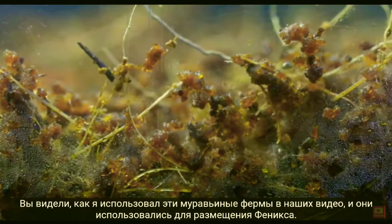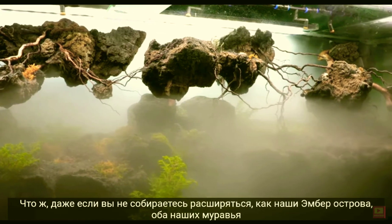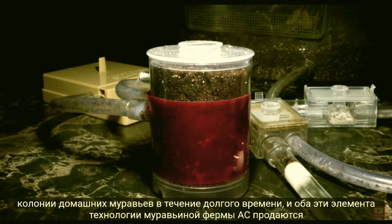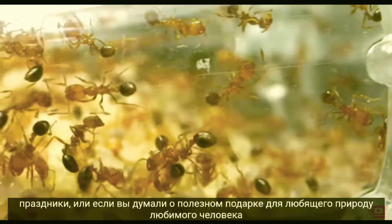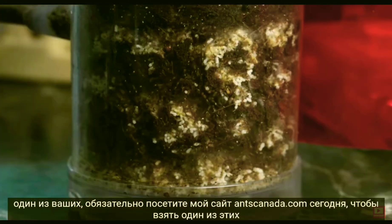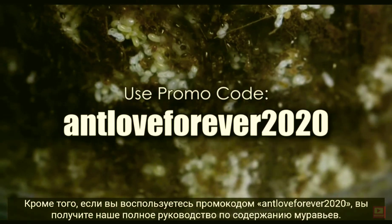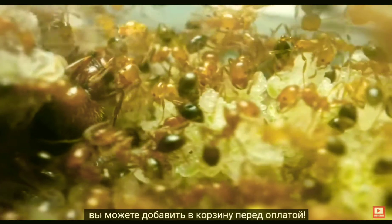You've seen me use these ant farms in our videos — they were used to house the Phoenix Empire before we moved them into their massive paludarium. Even if you don't intend on going as big as our Ember Islands, both our AC Ant Tower Small and our AC Hybrid Nest Mini are excellent homes designed to house thriving pet ant colonies for a long time. Both items are on sale until January 1st. We ship worldwide and offer full email support. Plus, if you use the promo code AntLoveForever2020, you get an Ultimate Ant Keeping Handbook eBook with care guides on specific commonly kept ant species, totally free, which you can add to your cart before checking out.